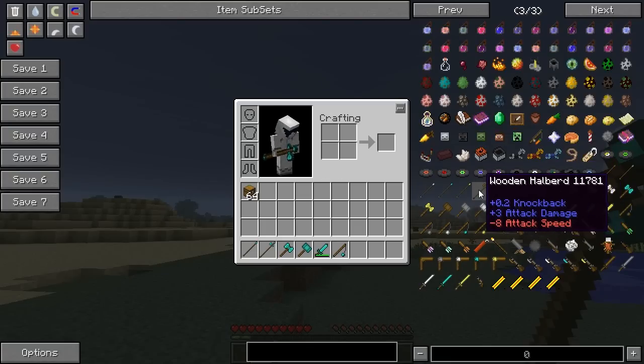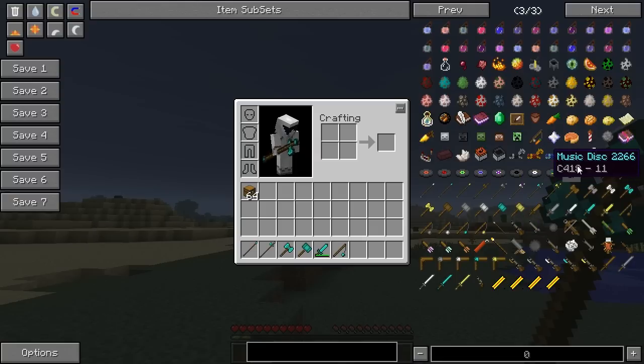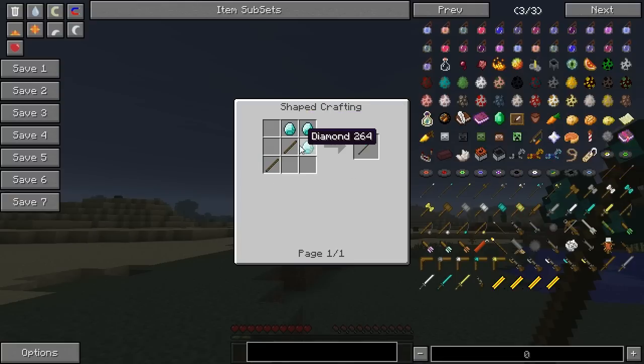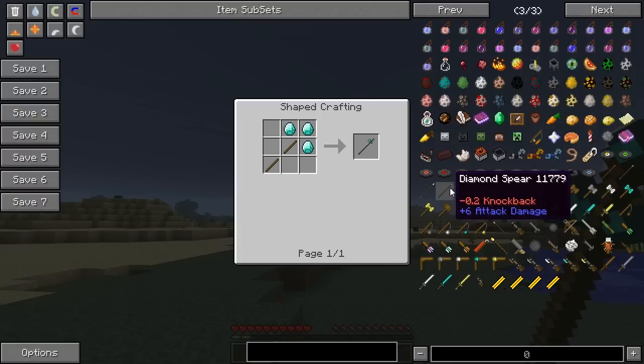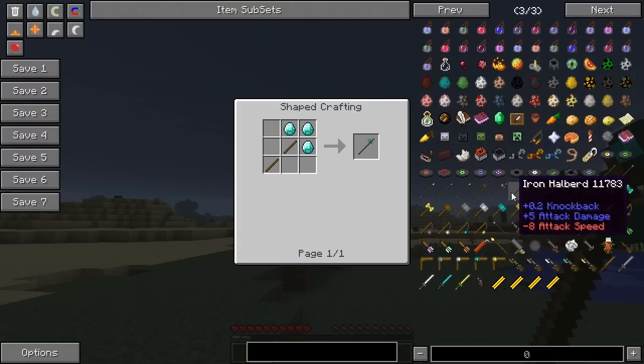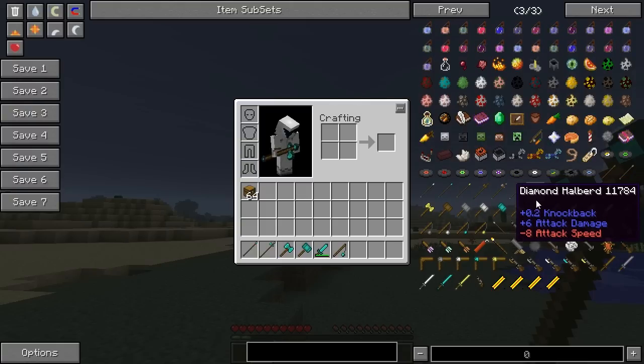As you can see here you've got wood, stone, iron, diamond and gold. You make it like this: diamond, diamond, diamond, stick and stick. And you can see that everything's got their own stats in 1.6 - it's got a slower attack speed, same attack damage, and a little bit of knockback.